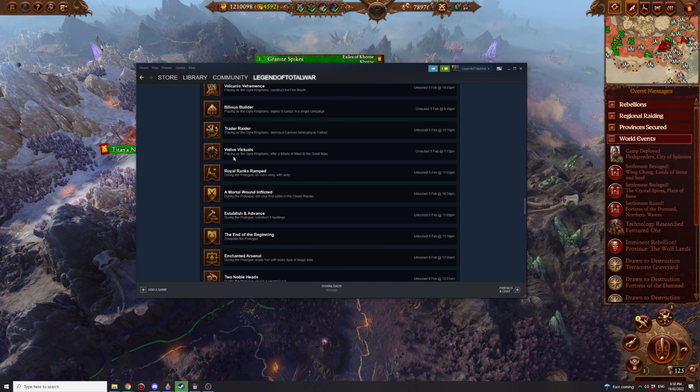Votive Victuals: playing as Ogre Kingdoms, offer a tribute of meat to the Great Maw. You can get this done on turn one — just press the button to offer meat for bonuses like plus 10 melee attack or 20% campaign movement range. Do that with Greasus on turn one. Super easy.